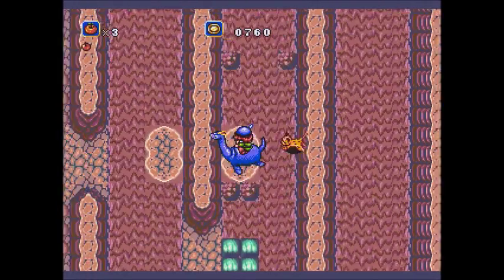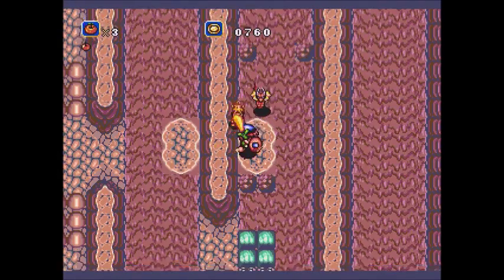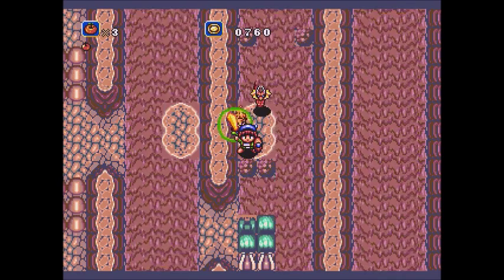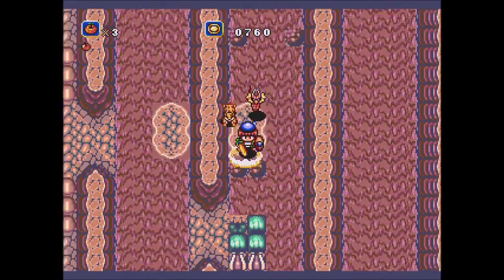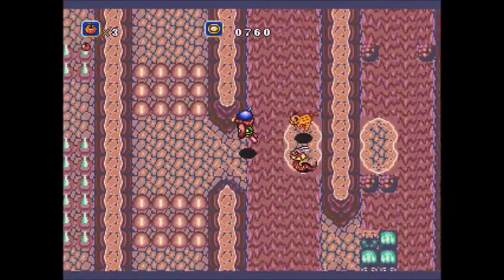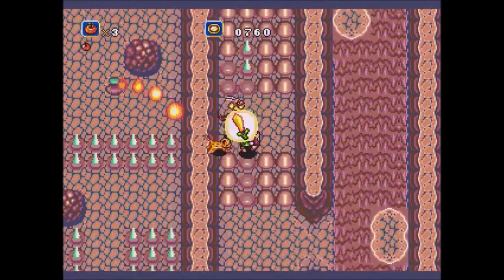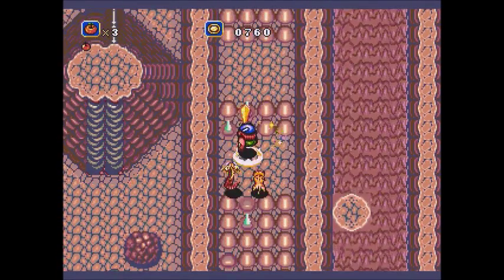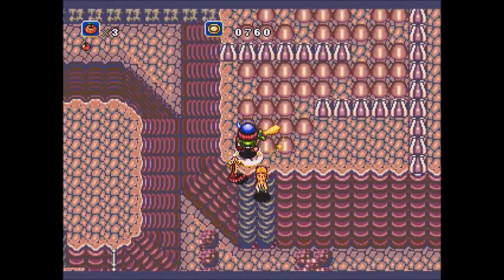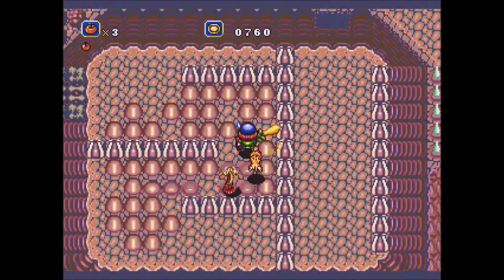You have to stop the Leviathan for speed and cut at least one of these blocks open. From here we can just go this way. Here's what you gotta start watching for: the spikes underneath the bumps. I'm probably going to hit more than one.